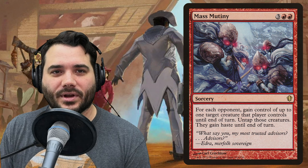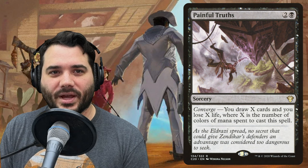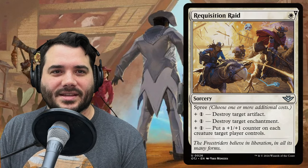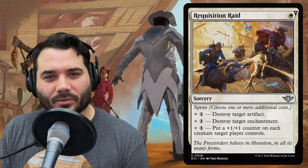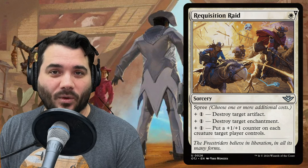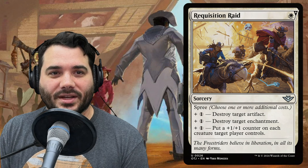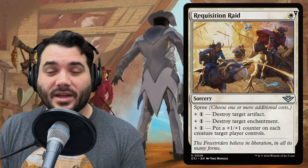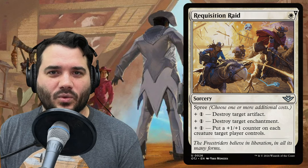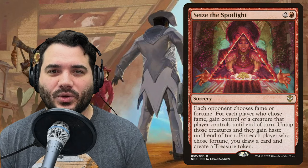Painful Truths has converge — draw X cards and lose X life where X is the number of colors of mana spent to cast it. Requisition Rate is a new spree card costing one white. With spree you can pay an extra colorless to destroy target artifact, two and a white to destroy target enchantment, or three and a white to put a +1/+1 counter on each creature target player controls — doing all three if you have the mana. Lastly, Seize the Spotlight costs two and a red: each opponent chooses fame (you gain control of a creature they control with haste) or fortune (you draw a card and create a treasure token).